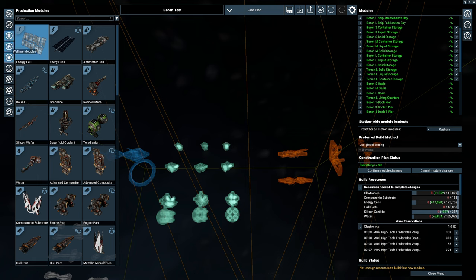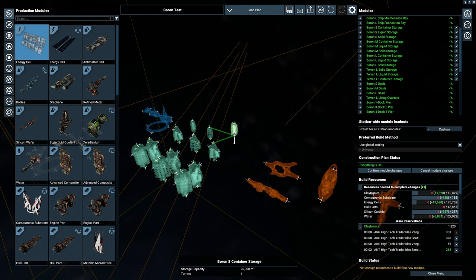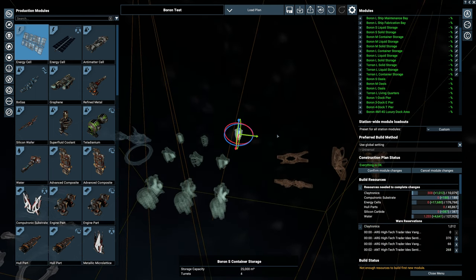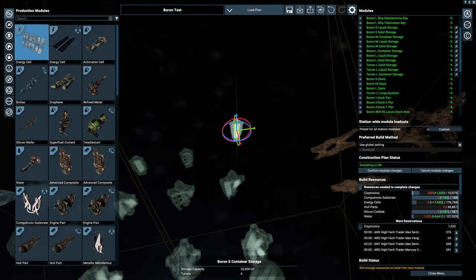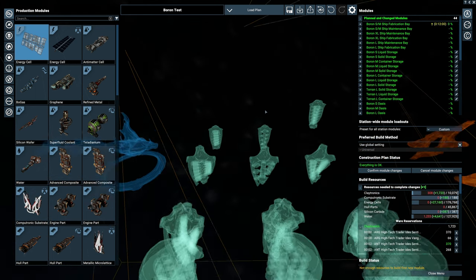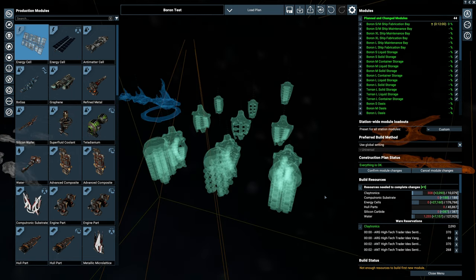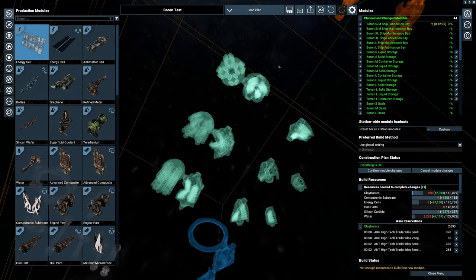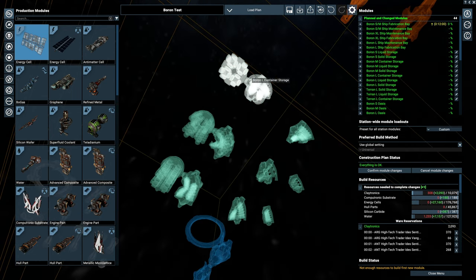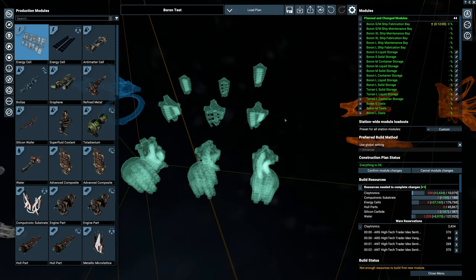Moving into storage - we've got the Boron small, medium and large containers, liquid and solid. The connection points on storage are typically up and down, like most of them, with a couple exempt that have their own connection points. These are placed next to Terran large containers for size comparison - they are pretty similar in size, slightly narrower, maybe just a tad less circumference, but overall there isn't a major size difference.